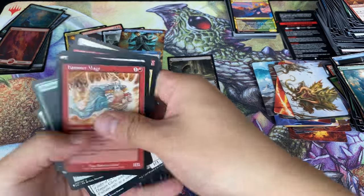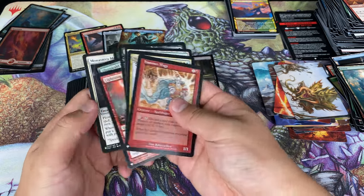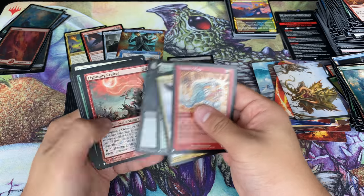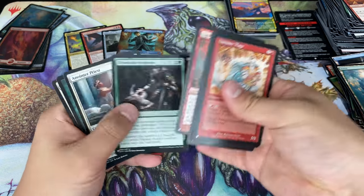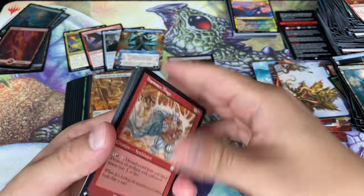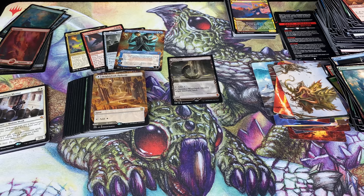If you really want to count rares, you can count this Monastery Mentor and other list mythic cards — nine cards from the list. I'll let you guys be the judge — are these worth it? Jury still out. I can't give you guys a complete Michael stamp of approval in terms of value. I'm seeing these at 150 on TCG — I don't think they should be worth that much. Around 120 would be my range.